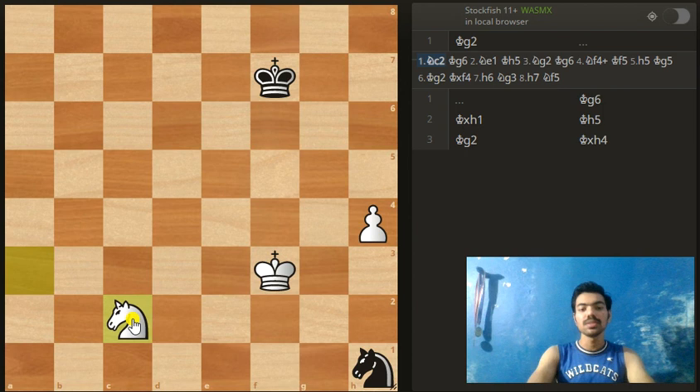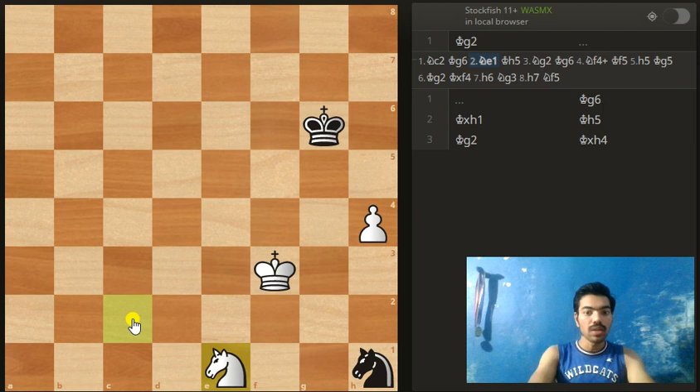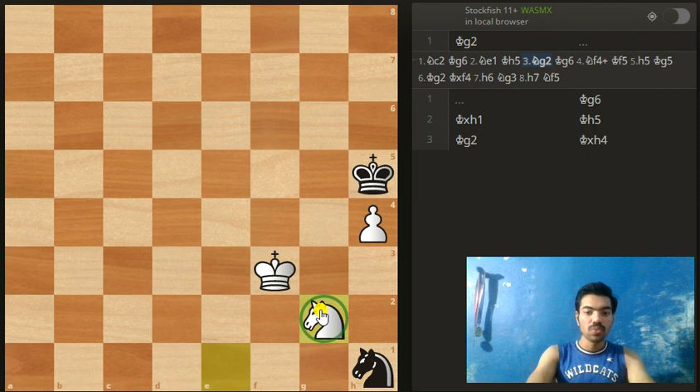Now the idea is after king to g6 we have to play knight to e1 — the only winning move here. Basically, we are going to make use of the g2 square. For example, king h5, knight to g2 — the knight uses the g2 square and protects the pawn. Now it's a zugzwang: black's king has to move. If the knight moves, we simply take it with the king, and it's easily winning. That's the reason black has to move his king.